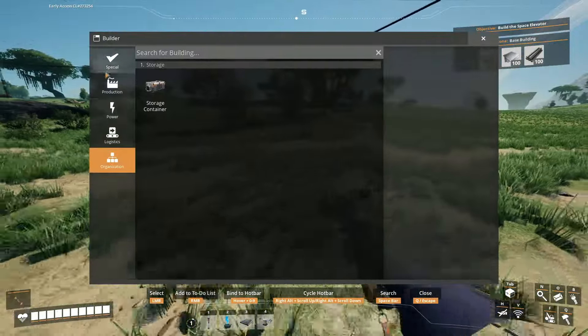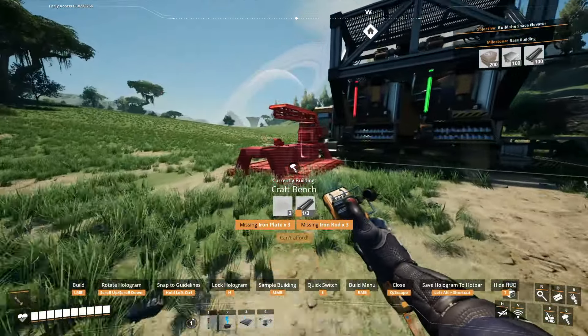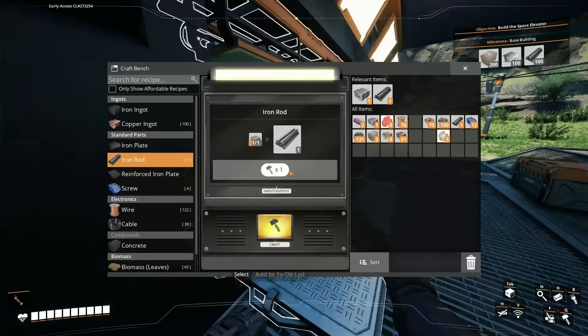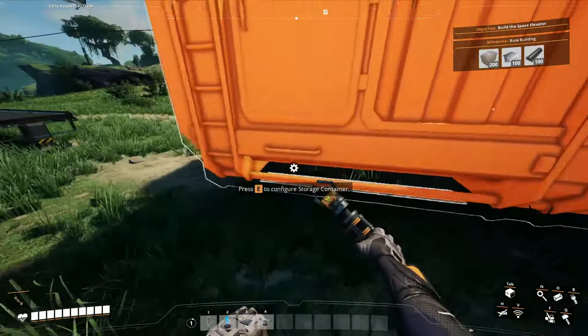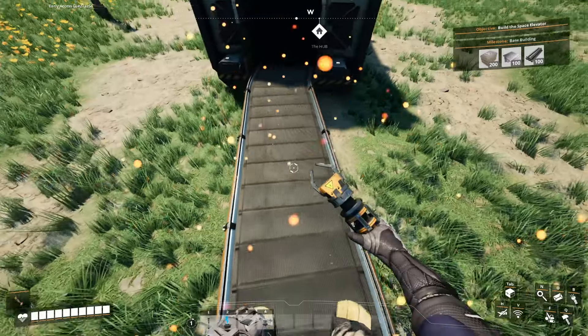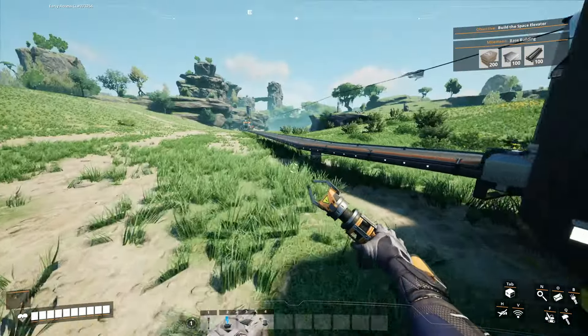I need 10 iron plates. I've just realized it's very useful to just make a craft bench just like that, although I have to go over here since I ran out of iron. There we go — a storage container. And then I can hook up these two conveyor belts.